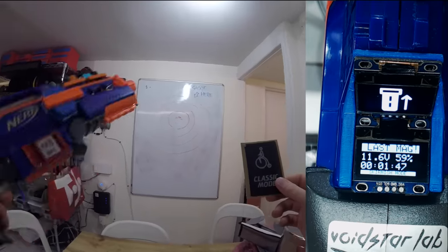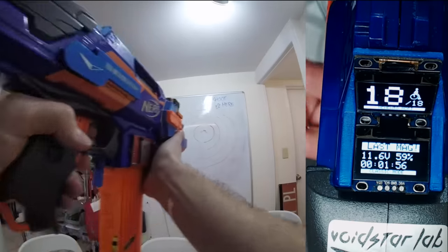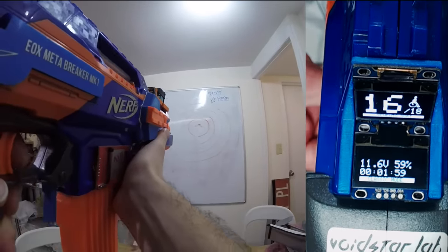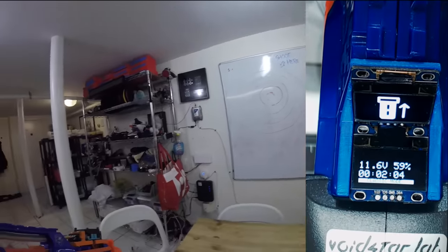Classic mode is just like the factory behavior. You pull the alternate trigger to rev, you pull the main trigger to shoot in full-auto. It's kind of boring, but it's classic. The blaster automatically slows the fire rate for the 35-round drum, because those won't always feed 10 darts per second.